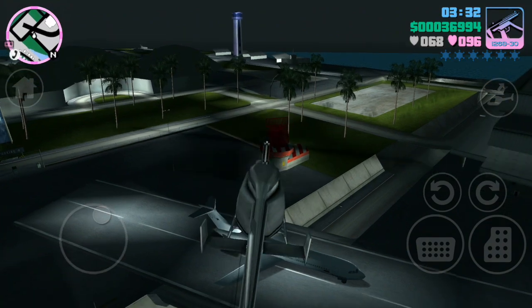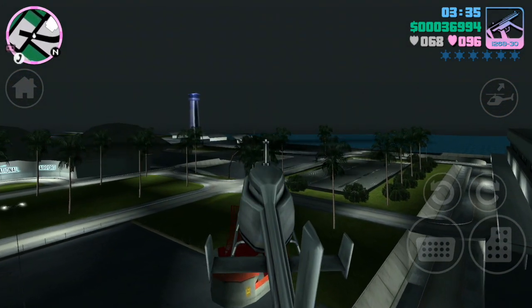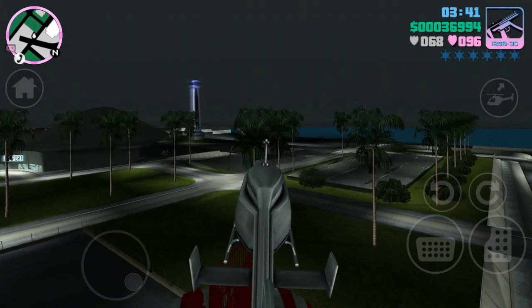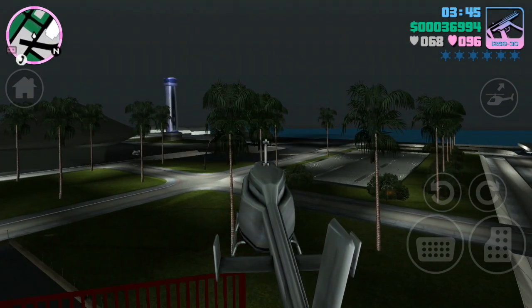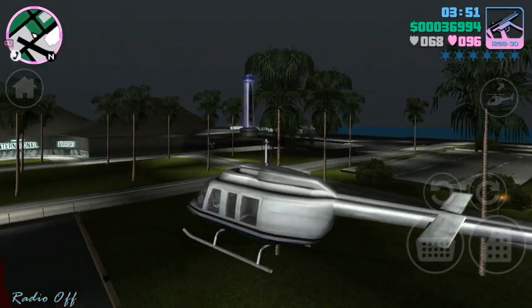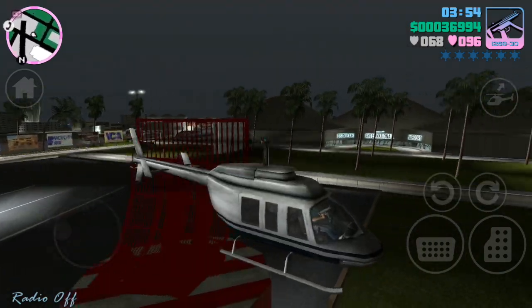Hey people, welcome back. I'm wondering what might happen with these radars here — I've never tried to interact with them in any way. You can find two of these at the airport, they're swinging around. When it hits you, there we go, it'll smash you out of the way and probably break the helicopter.